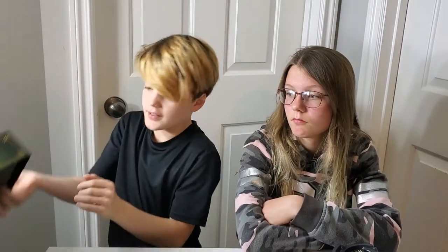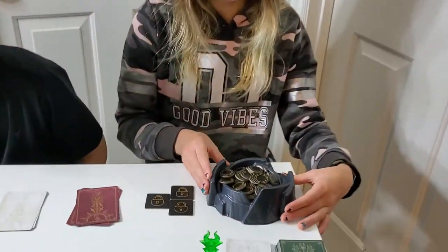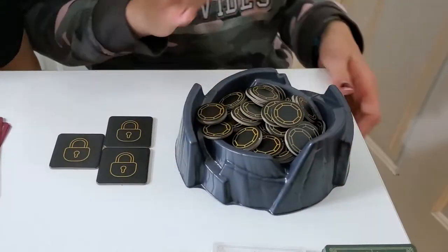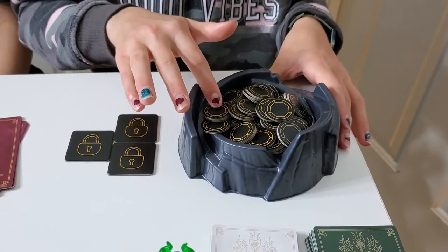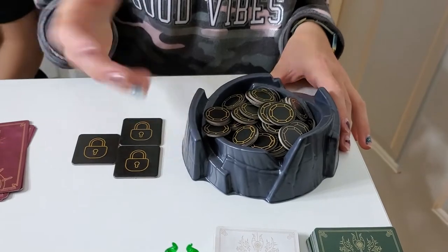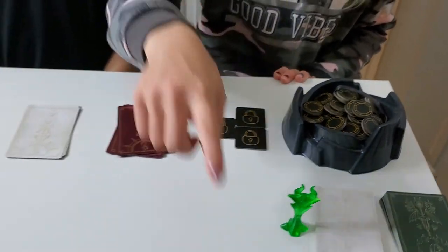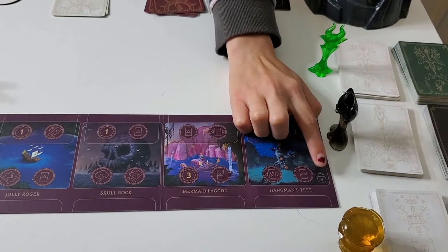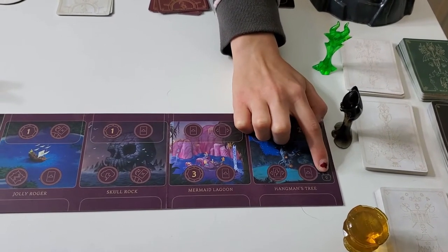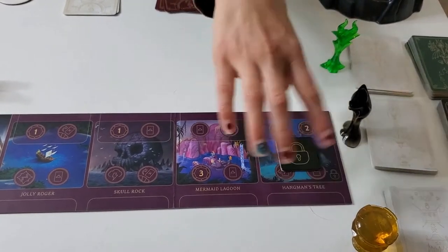Today we're playing Disney Villainous. There are a lot of pieces for this game, so we'll start with the most basic ones. These are power tokens — they're basically like money. These are lock tokens, and if your board has a lock token in the bottom corner, you put it there and nothing can go on that space.